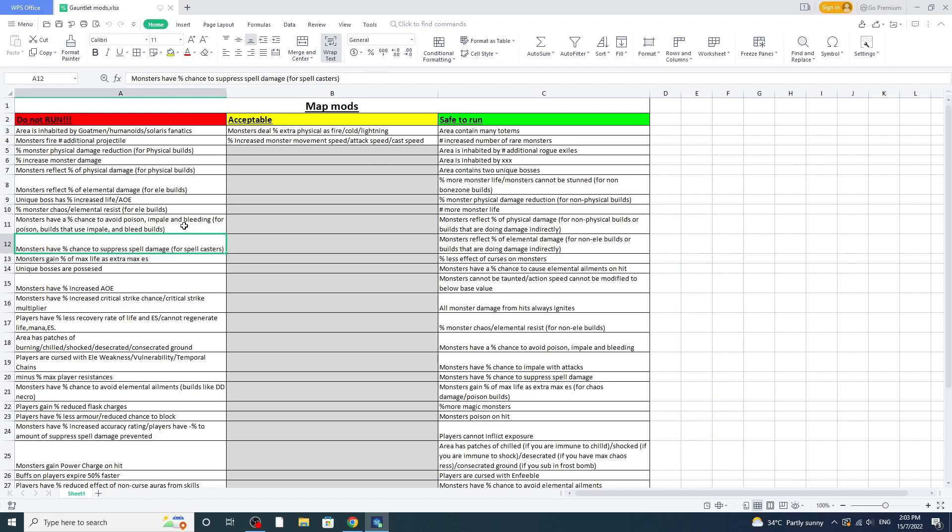Next, 'monsters have a percentage chance to suppress spells' — this is bad for spell casters. For example, if I'm playing Sanguineous Seismic Trap, this is also bad for me. But if you're a Bone Shatter character, you can run this no problem.